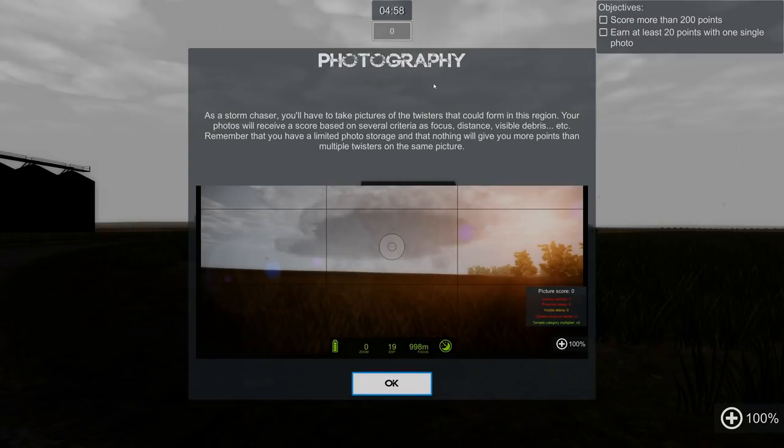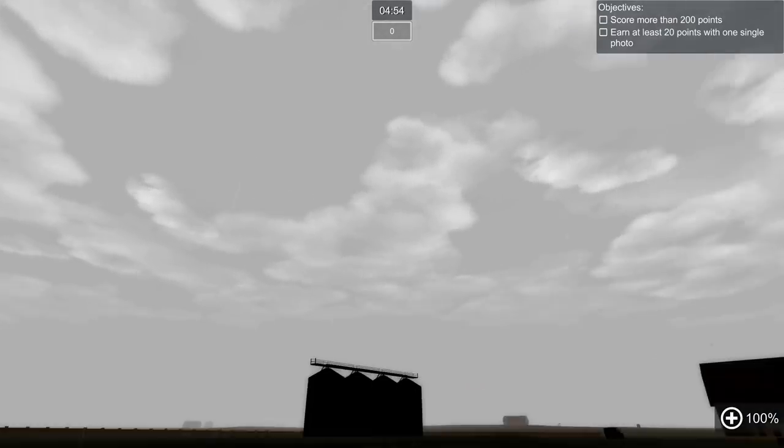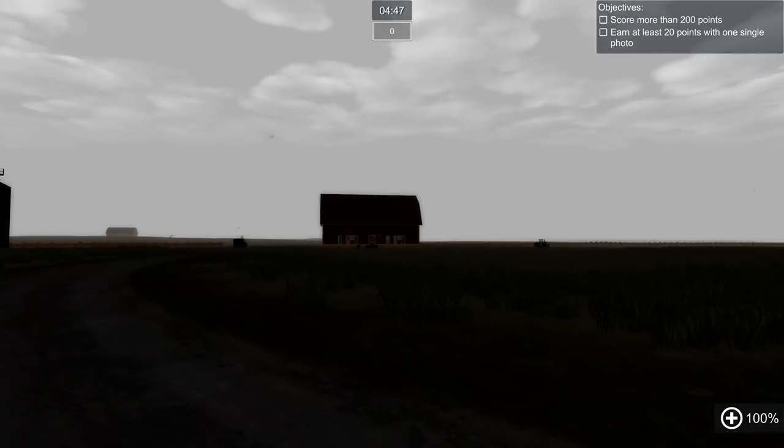As a storm chaser, you'll have to take pictures of the twisters that could form in this region. Your photos will receive a score based on several criteria such as focus, distance, visible debris, et cetera. Remember that you have limited photo storage and that nothing will give you more points than multiple twisters on the same picture. Got it. So we want to take decent, steady pictures. Better not use a cannon.